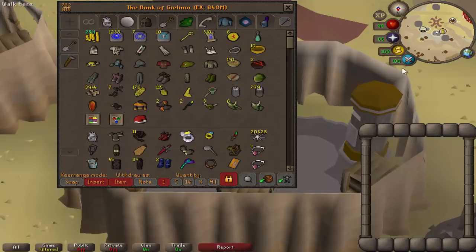The bank is sitting at a value of about 850 mil at the end of 2018. I'm not really sure where it was at the beginning of the year — I'd probably say I've gained maybe 200 or 300 mil in terms of bank value. Here's the first tab, basically just my cash and skilling outfits and a few other odd bits and bobs that don't really fit into the other tabs.